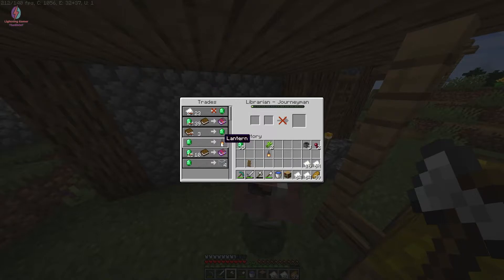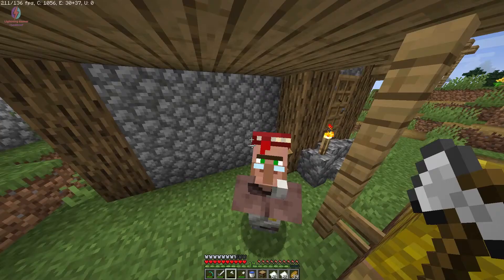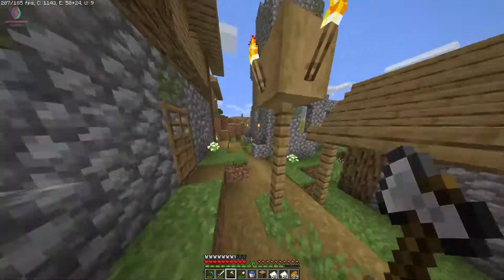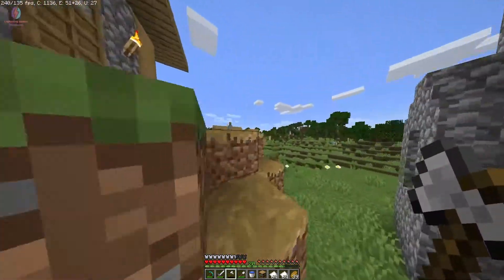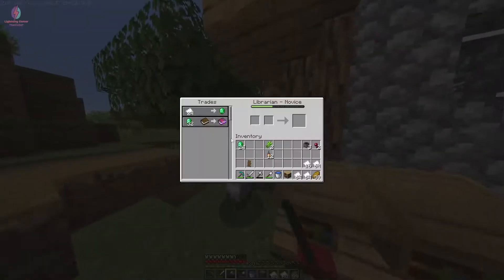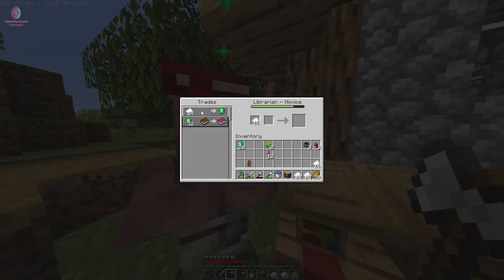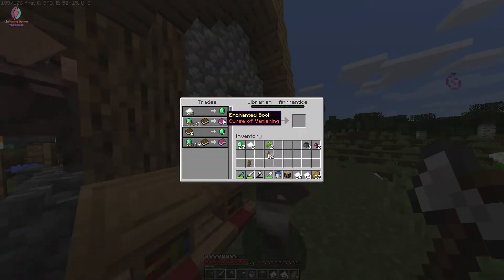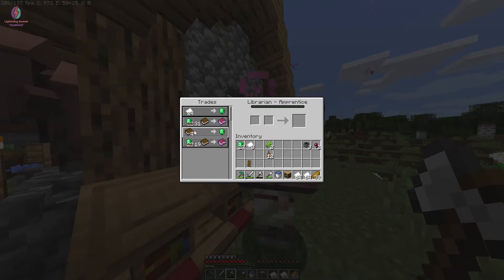I want to study more about enchanted books — you can give me suggestions in the comment section below about what the enchanted books mean. I got 12 lanterns from him. Now I'll find my other librarian villager. He is giving me emerald for 24 papers and he is upgraded to the next level, now offering Feather Falling IV and also emerald for books.